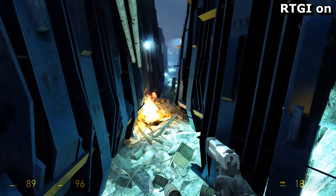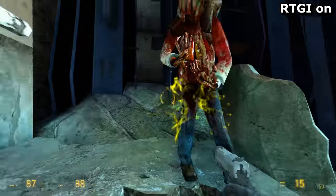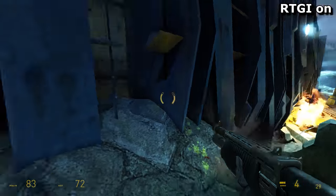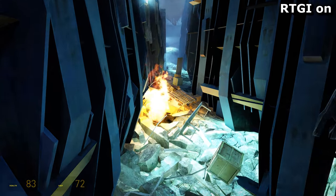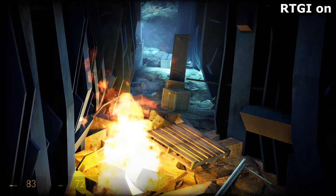And while shadows where they shouldn't be can be distracting, lighting where it shouldn't be can be even more annoying. Look at how this crate in the distance is being lit up like it's right next to the fire in the foreground. Disgusting. But also interesting.